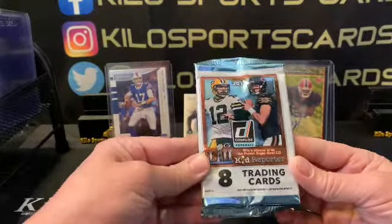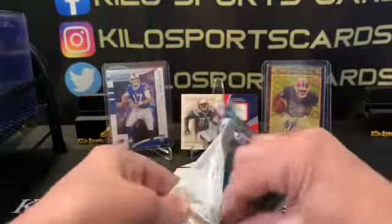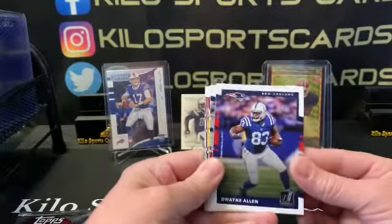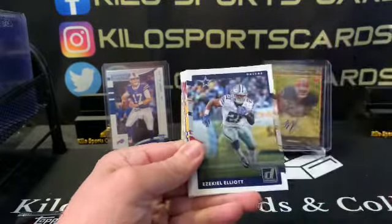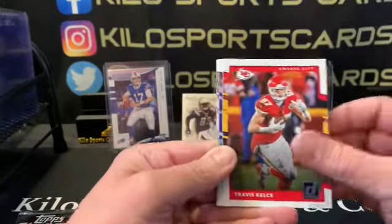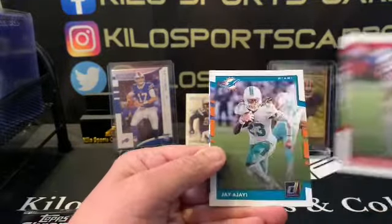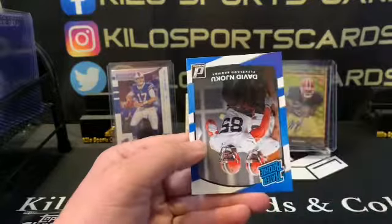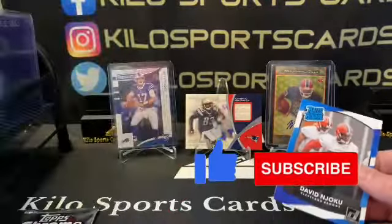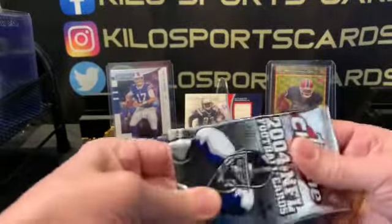Alright, 2017 — I don't even know what to say now. I thought it was a super fractor and then I was like no, and then I was like oh yeah. Wow. We got Dwayne Allen, Zeke, Josh Doctson, Kelce, Ed Reed, Patrick Peterson, AJai, David Njoku — Njoku's okay. Could be worse. I'm not even asking for anything else after pulling that. So, a Josh Allen and a freaking amazing Marshawn Lynch super fractor — incredible.